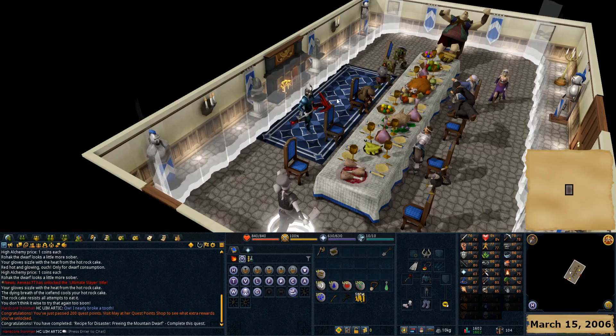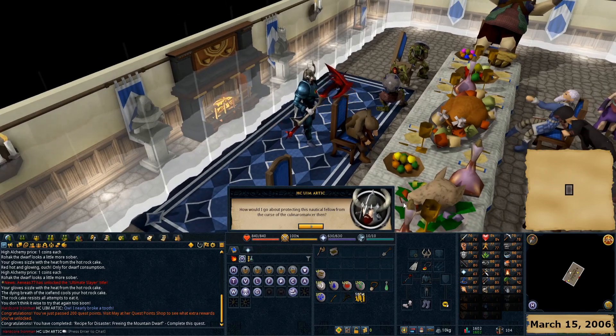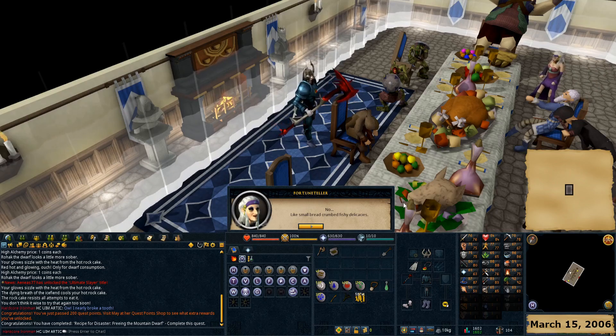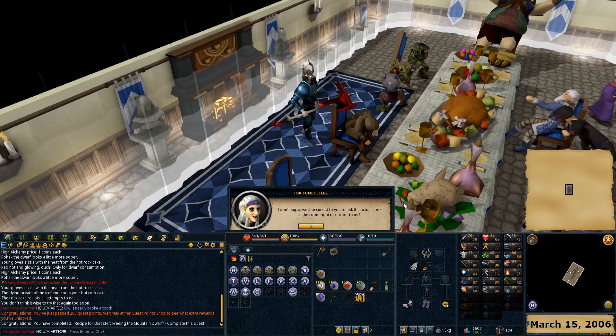Next, we're acquiring 31 cooking and some crafting, fishing, and smithing requirements for Iron Men, but mostly just 31 cooking. We're going to inspect Pirate Pete. To immunize him from the Culinaromancer's attack, he'll need fish cakes. Fish cakes? Like chocolate cake with fish? No - small, breadcrumbed, fishy delicacies. I don't suppose it occurred to you to ask the actual cook in the room right next door.